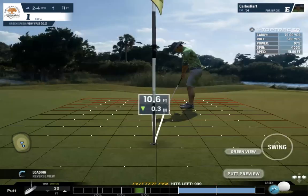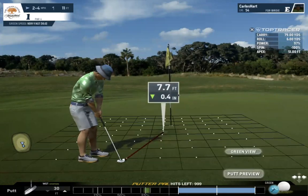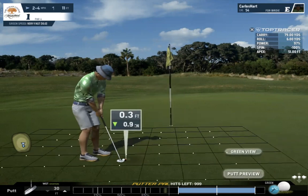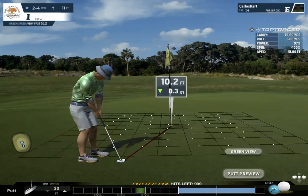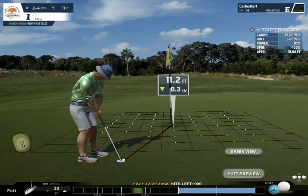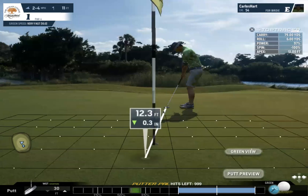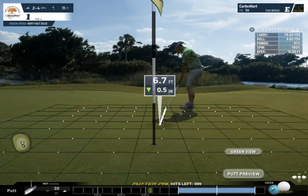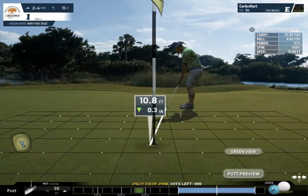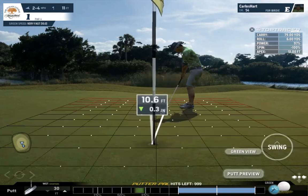Now it's time to putt. When it comes to putting, you need to see the putt trajectory — if it's going uphill or downhill. Here it's going uphill, so we're going to have to putt just a little bit more. Then we look at the line by checking the white dots. The white dots are barely moving — we're going uphill — so we hit it mostly straight, maybe just a little to the edge.